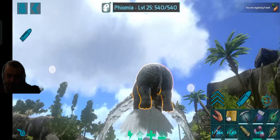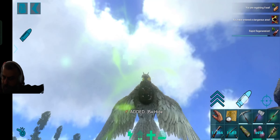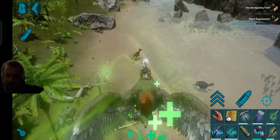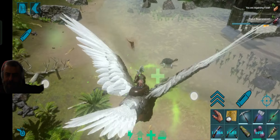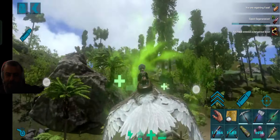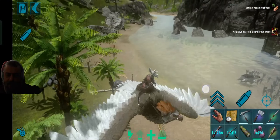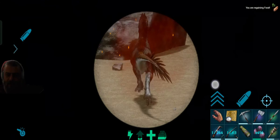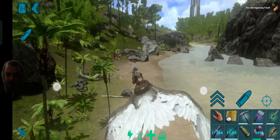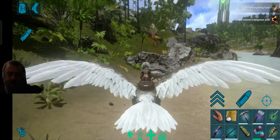I'm going to clear the area first so I don't get any distractions, because any herbivores in the area might distract the alpha raptor. Also on the raft you can see on the right of the screen, I captured another Therizino which is a pretty high level — I couldn't help myself. I need more troops for the days to come, to be able to take on the more dangerous creatures on the island like the titans and alpha rexes.